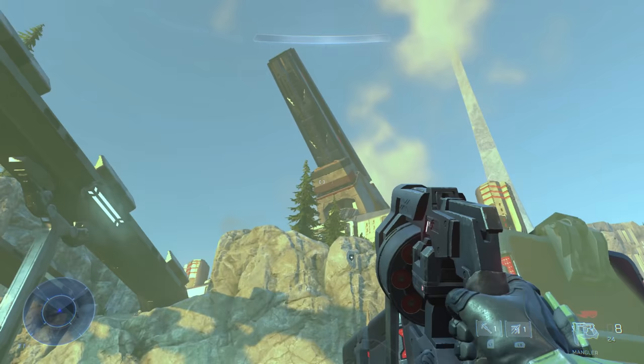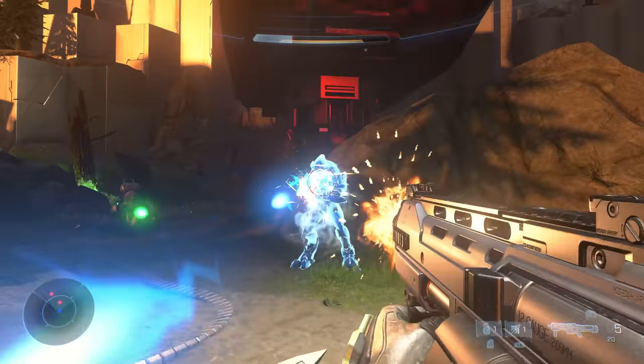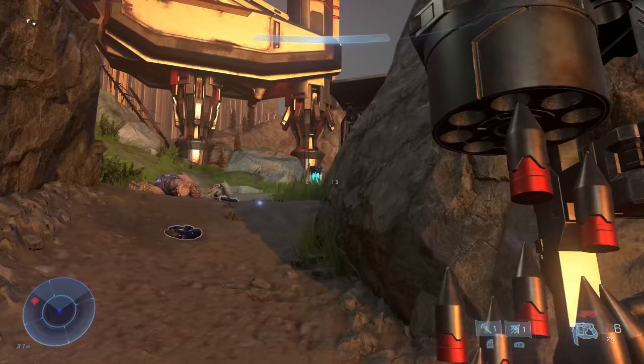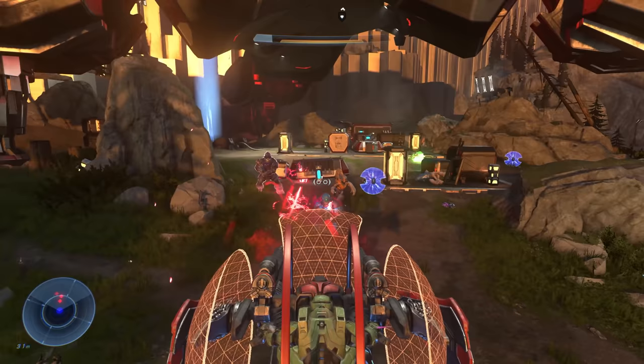The grapple shot gives you access to new locations and lets you choose how to approach combat. In the demo, they whip up a cliff to attack a turret from behind. You can also use it to grapple yourself to enemies, pull equipment to you — both guns and big explodey barrels you can throw. There is an upgrades tab on the attack map, and people have noted that the radar on the bottom corner has a set range, so maybe we'll be able to improve that with upgrades.